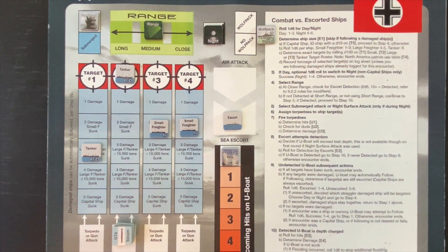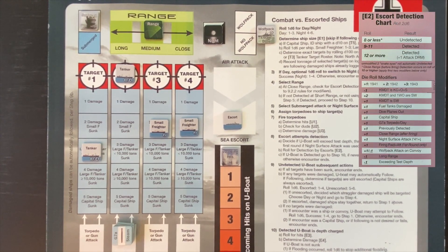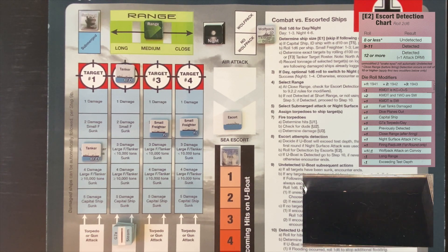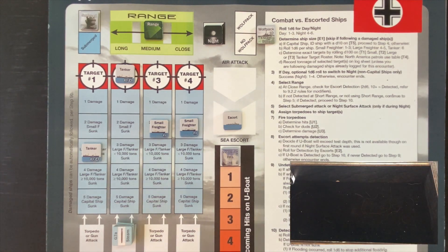Now we have to escape detection — we need an eight or less with no modifiers in December 1940. We get an eight: the U-boat gods are shining on us. We submerge and the escorts fail to detect us. We then attempt to follow the convoy. On a roll of one to four we successfully trail it — we roll a four. Now we roll to see if the next encounter is day or night: we get a four, it's night again.